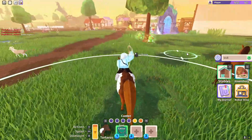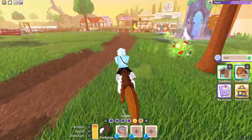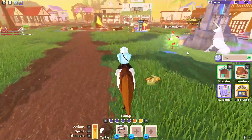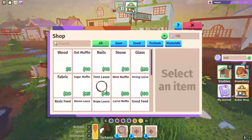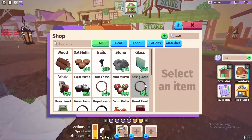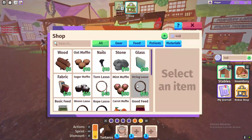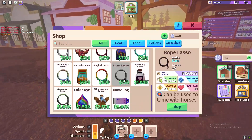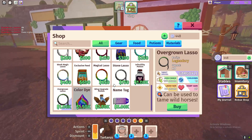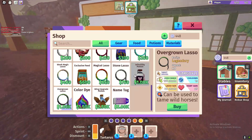We've now unlocked the item shop. With the item shop you can actually buy better stuff. We can buy different types of lassos — these lassos are going to be better. The best lasso in the game is the Overgrown Lasso; the lasso range is absolutely insane as you can obviously see.